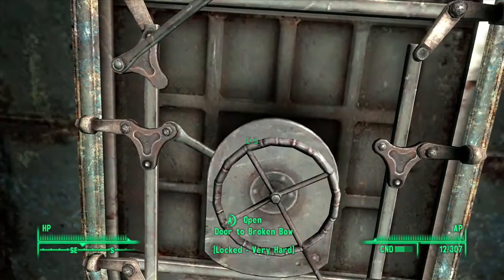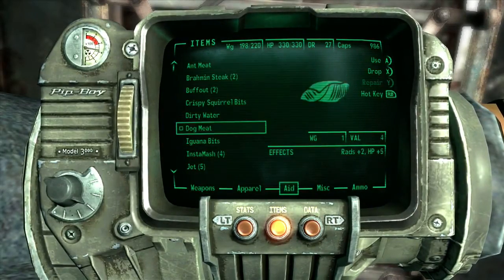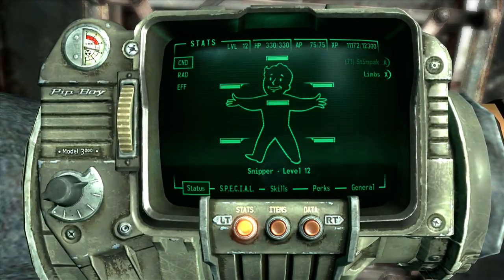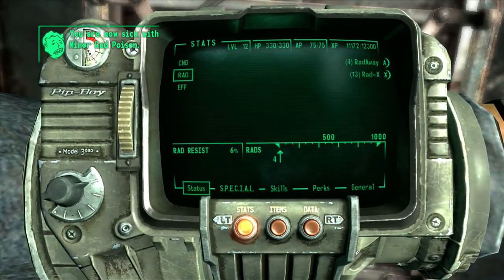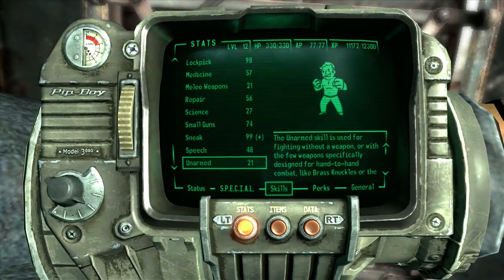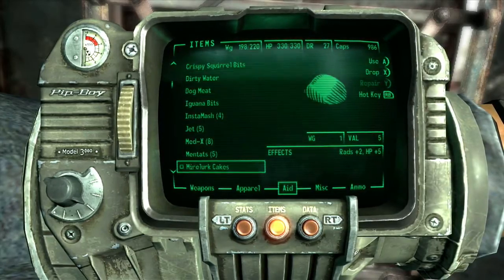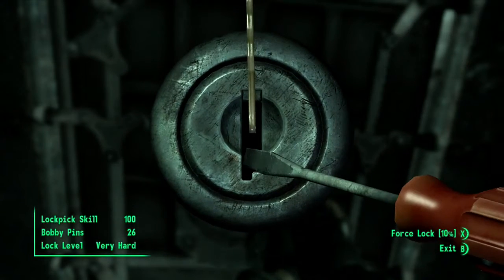Let's get into the inventory. Where's Radaway? We really don't have much Radaway. That'll be fine for now. Are we up at 100 lockpicking yet? Lockpick 98. Mentats — yes! Nice and easy.